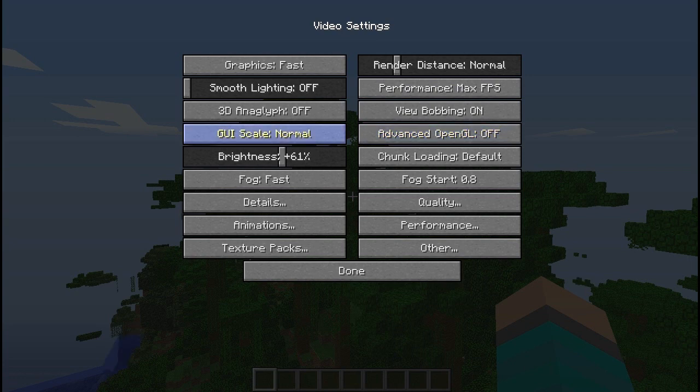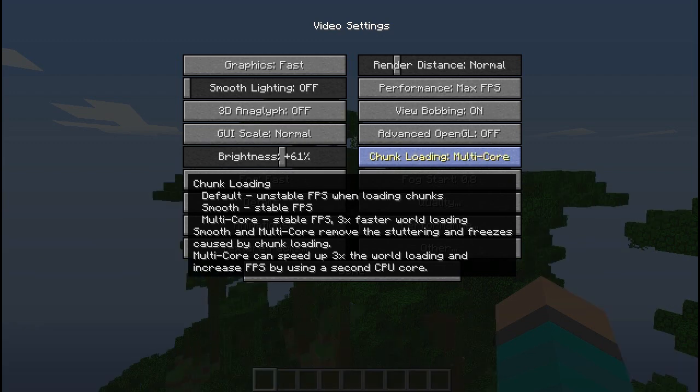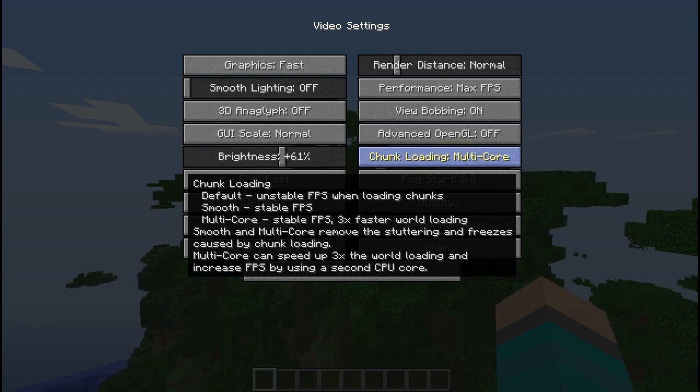And then you have View Bobbing, Advanced OpenGL, GUI Scale — leave all this stuff right here. Chunk Loading, I'd leave that on Default. This version includes some different options here. You've got Multi-Core, which is for stable FPS. I leave it on Default.